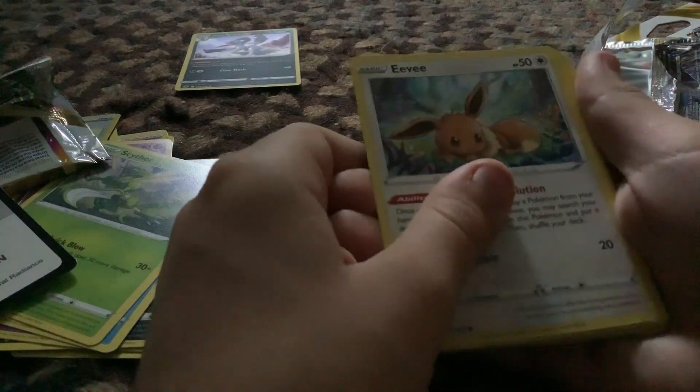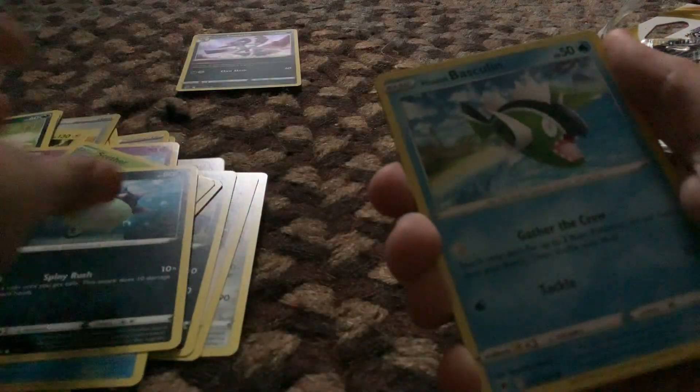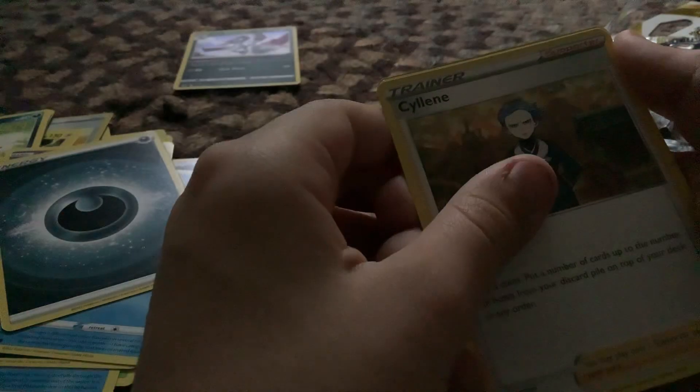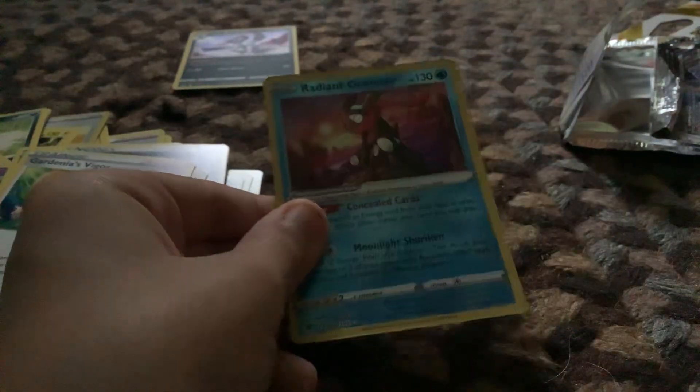Eevee! Love Eevee. Hero Cross, Mantine, Helioptile, cool fish, Helioptile, Basculine, energy, Azelf. Guardianias, Vagor — Radiant Greninja, yo!